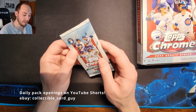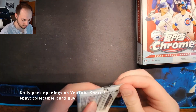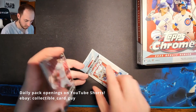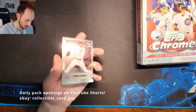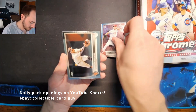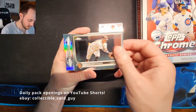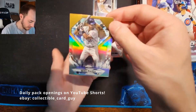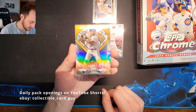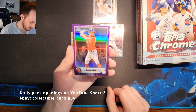Our final pack of the Hobby Box: Nick Lodulo Rookie Debut Rookie Card, Thero Estrada, a Mike Piazza Diamond Grades Insert — very nice — and Rob Neffsnyder Purple Refractor.